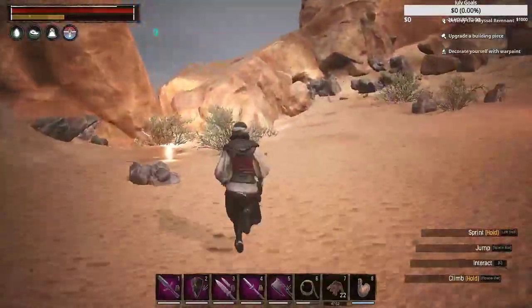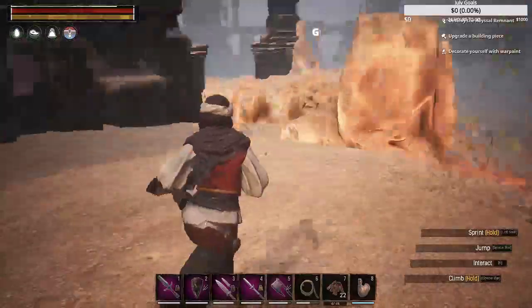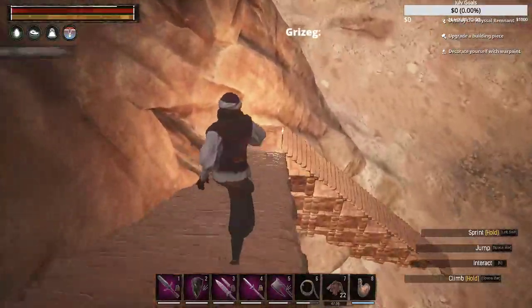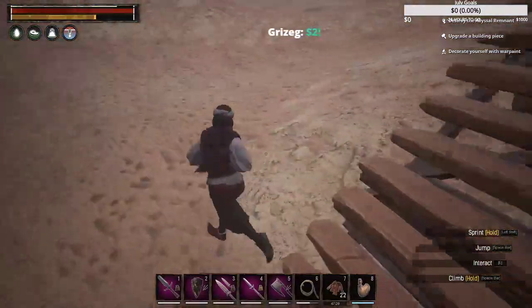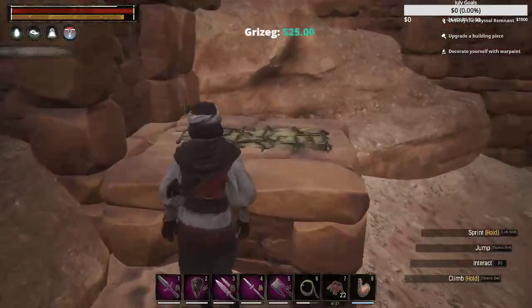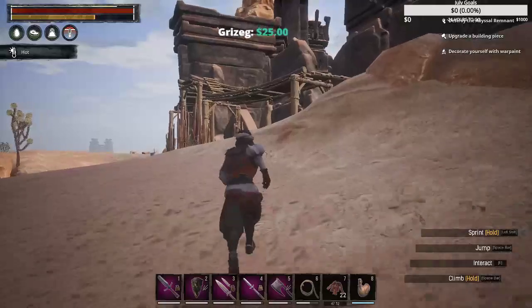I wanted a good way to get down here - I've got torches laid out so I can see where I'm going. I wanted an easy way to get in here for the Dragon Damned thralls. This area wouldn't let me build straight out so I had to angle it and do all kinds of crap. I put another block here with a fiber bedroll just in case I get my ass kicked and need a place to respawn, which can happen if you don't have skill like me.